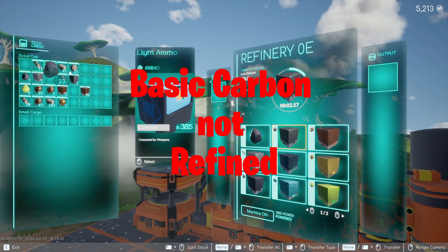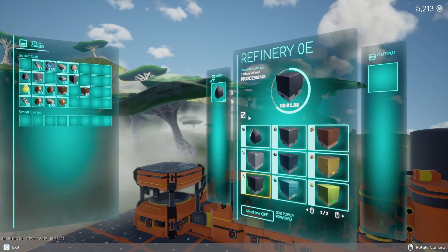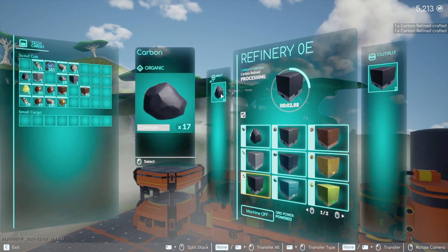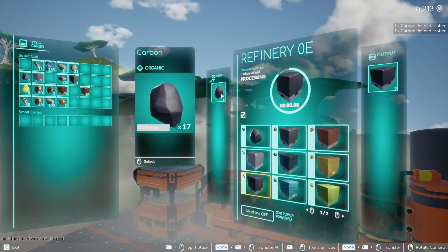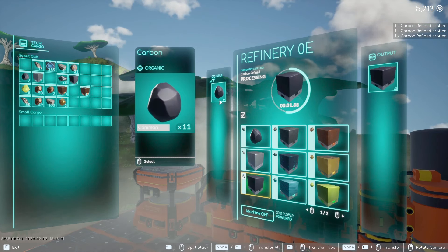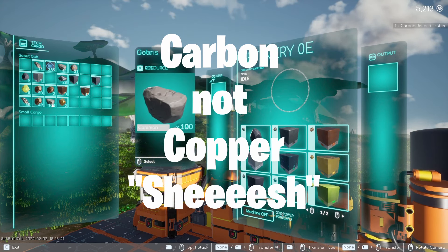This does not autofill. So if I want to make refined carbon, I actually have to take my carbon, drop it in here, and it will start making refined carbon. As long as it has enough resources — once it runs out of the needed resources, the machine will no longer produce the refined ore.